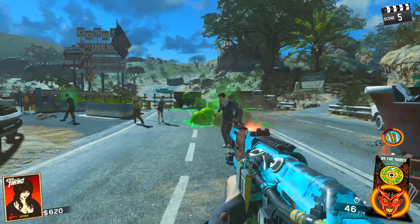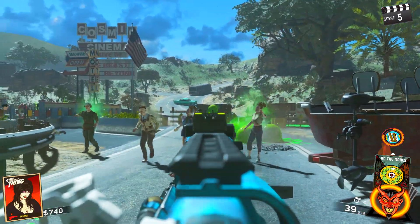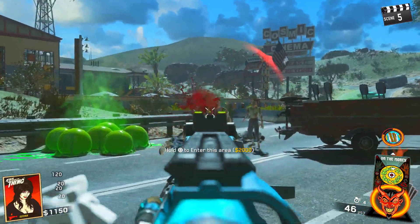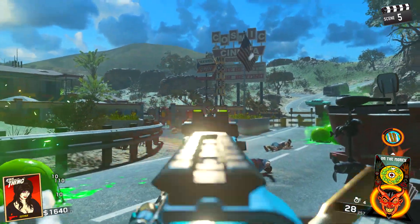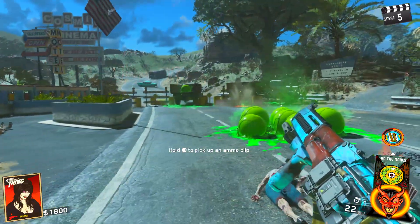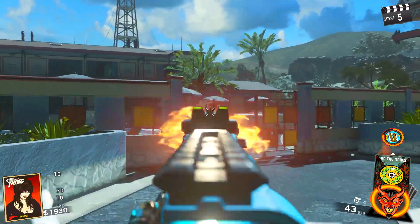Another thing you're going to notice is there's a little more kick with this weapon than with the basic Bulk. Infinity Ward did this to kind of mimic the notorious AK-47 type of kick. It also sounds like the fire rate is a little bit slower, which isn't too bad — just noticeably slower — and that kind of goes in accordance with the kick.